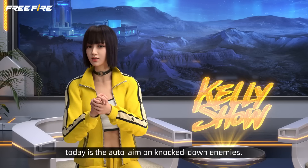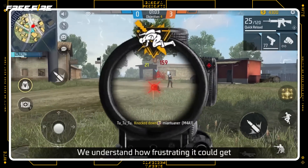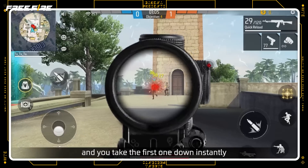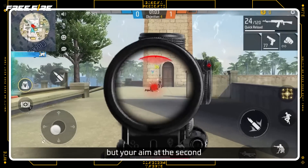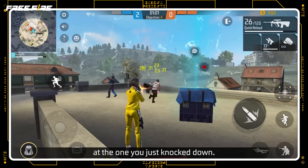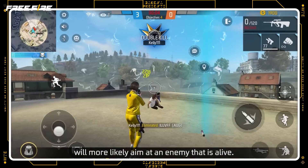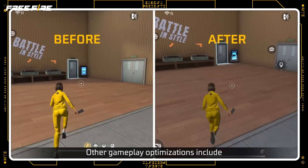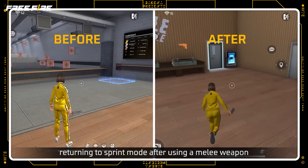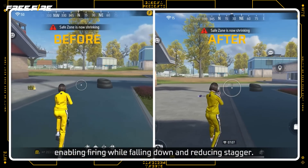Our last topic for today is the auto-aim on knocked down enemies. We understand how frustrating it could get when enemies swarm towards you, and you take the first one down instantly, but your aim at the second enemy is automatically directed at the one you just knocked down. We now adjust the aim priority such that your weapon will more likely aim at an enemy that is alive! Other gameplay optimizations include returning to sprint mode after using a melee weapon, enabling firing while falling down, and reducing stagger.